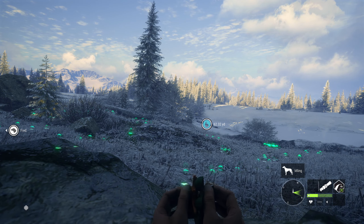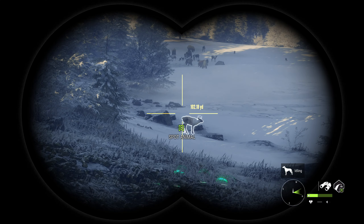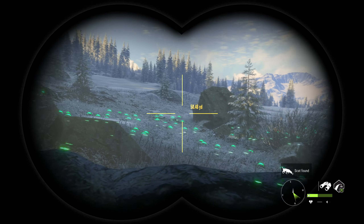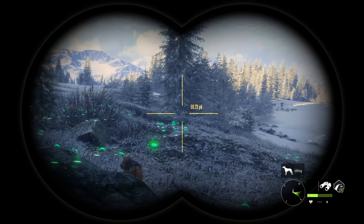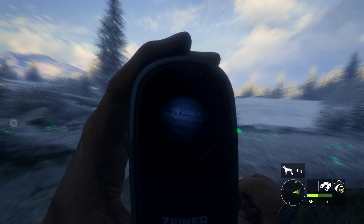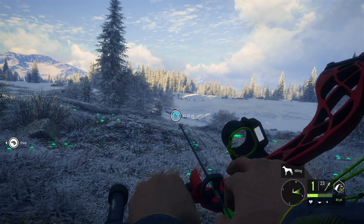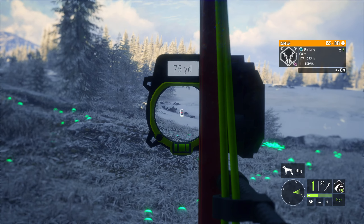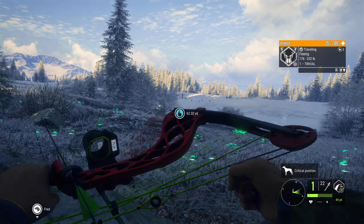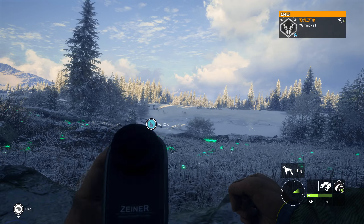Let's see if we can call one in maybe. One's coming out — there's a cow. Seventy-four yards — I mean, we could do that with the bow, but I'd rather have a little bit closer shot. No good. They're still not running out of there, so they're hanging right in that area — the other ones I'm not spooking shooting around with the bow.